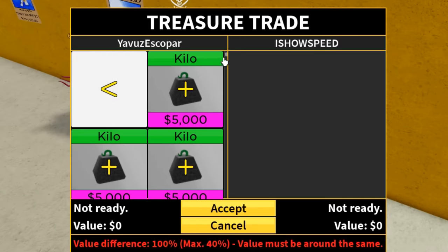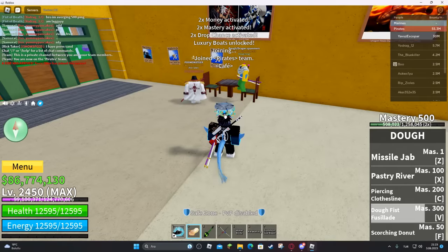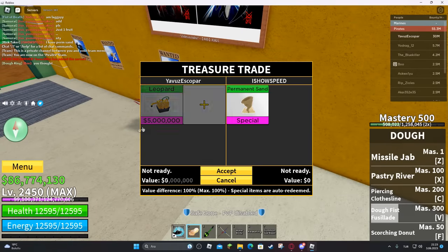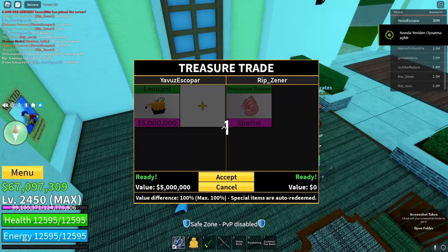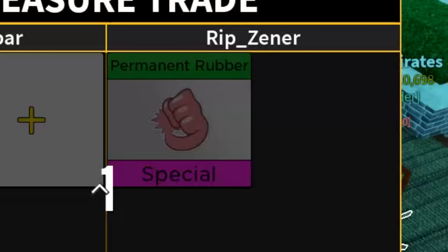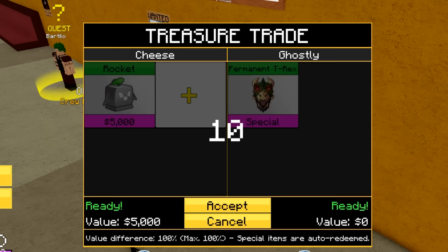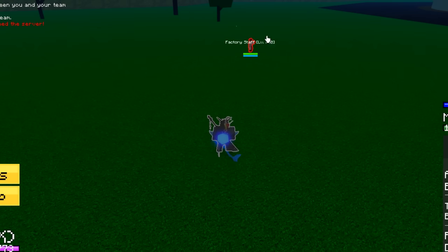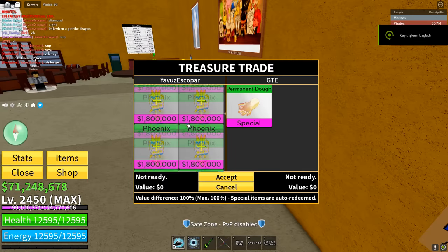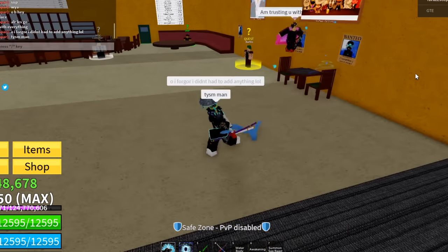Moving on, my next best deal was Permanent Sand for only one leopard. I was server-hopping and saw this dude trading, so I sat at the trade table, he put up Permanent Sand, I put up a leopard, and he accepted. In my opinion, a pretty big W. Next deal was Permanent Rubber for only one leopard — also very lucky. And for my last and by far the best offer: getting permanent dough for only helping with a full dough awakening. I'm still shocked to this day that I managed to get that trade.